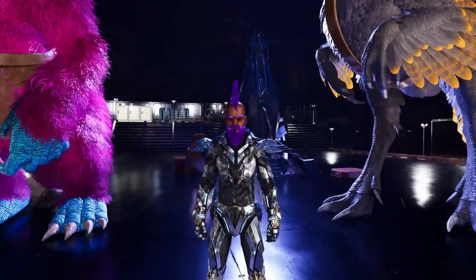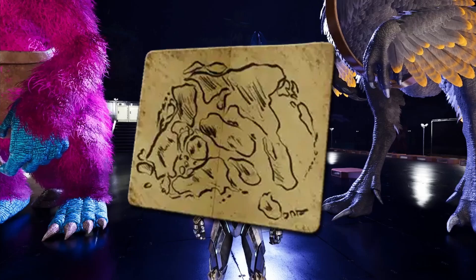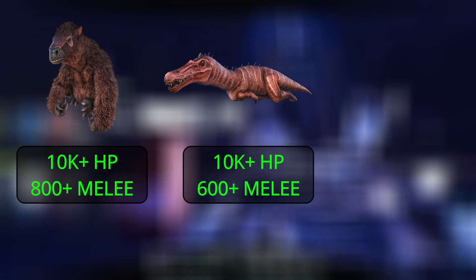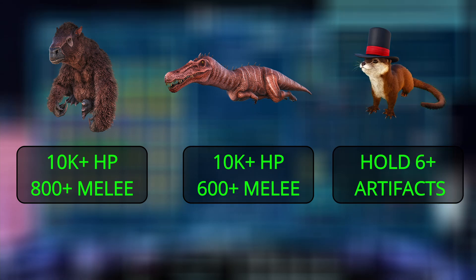How's it going everybody? It's Wickpo and today I'm going to be showing you the best methods for farming treasure maps here on the island. For this you're gonna need three dinos: a Megathidium, a Baryonyx, and an Otter. The Megathidium has to be at least 10k HP and around 800 melee. The Baryonyx 10k HP around 600 melee, and the Otter doesn't matter but it has to be able to hold six artifacts.